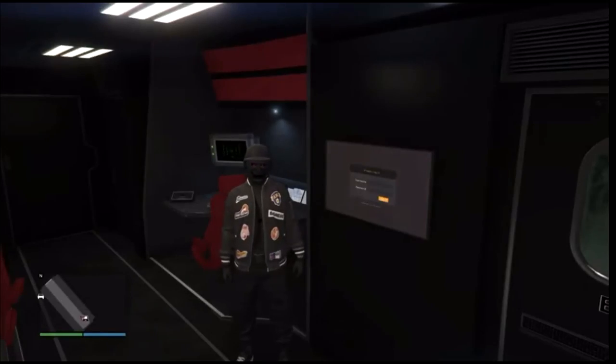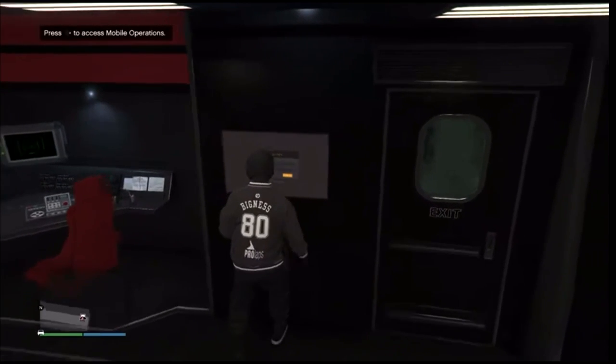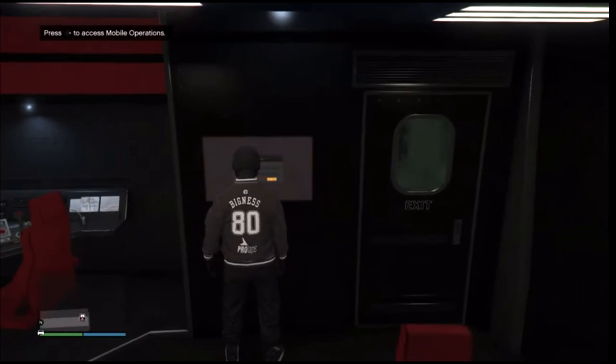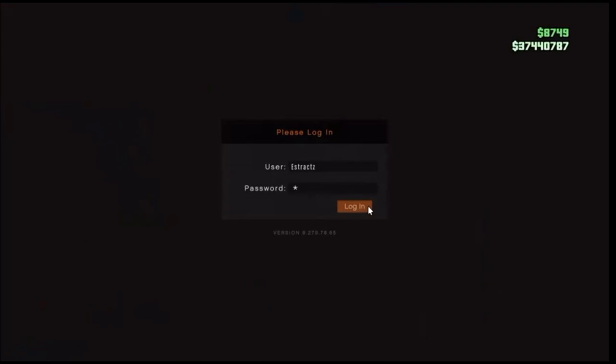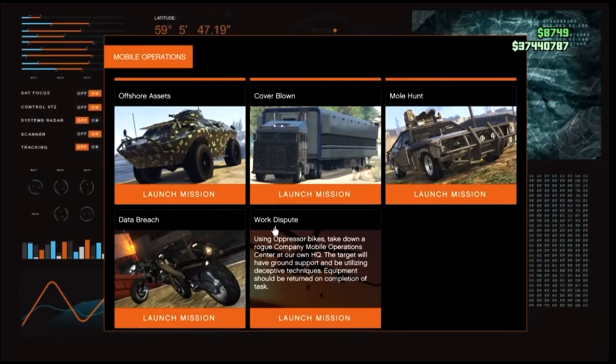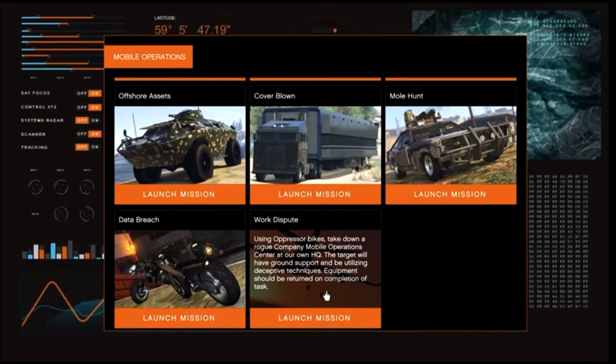After you get inside your MOC, go ahead and go to the jobs inside your MOC — it's going to say Access Mobile Operations. After you are here, go ahead and hit Run on the D-pad, log in, and scroll down to the bottom. We're going to be using the Work Dispute so we can get the Black Joggers. Go ahead and launch this job.